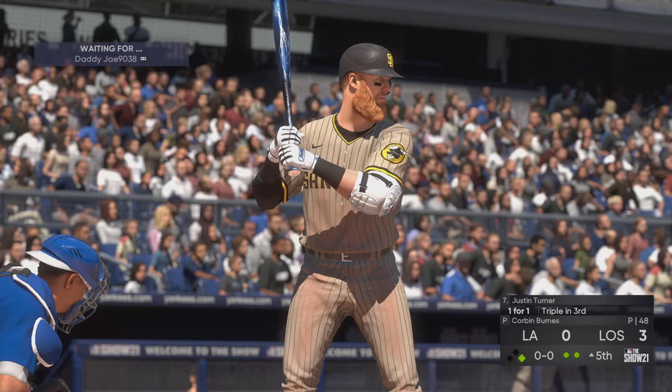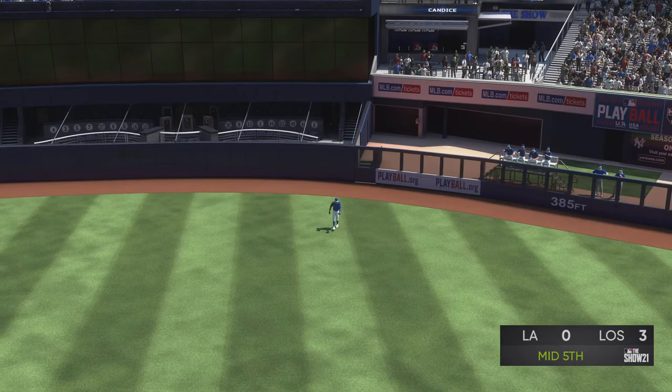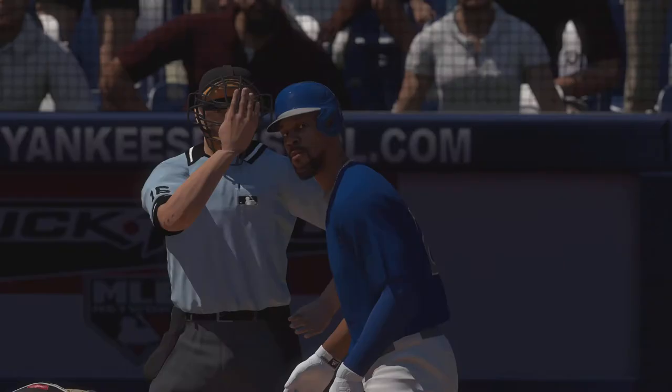So a runner at first with two away, and digging in at the plate will be Justin Turner. Now a ball ripped into deep center field, and he will make the catch just shy of the track, and the inning is over.